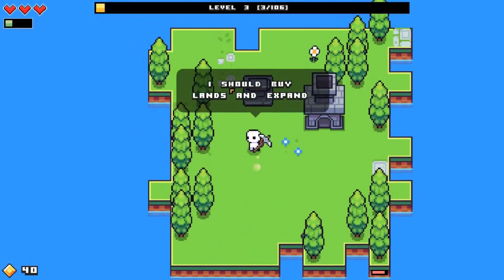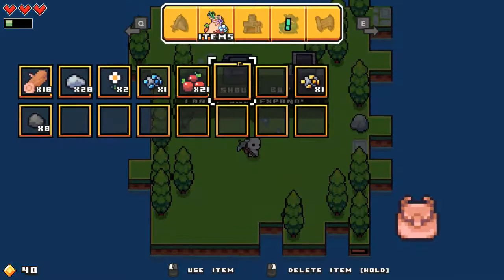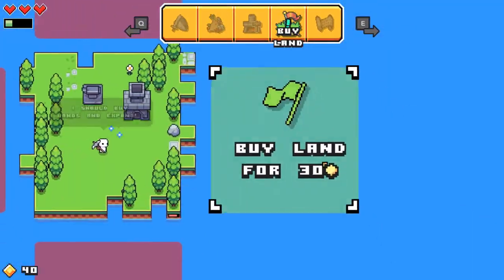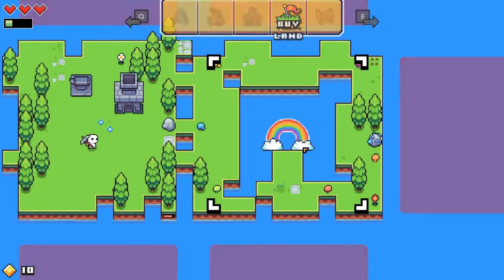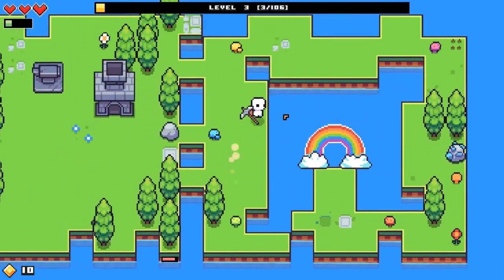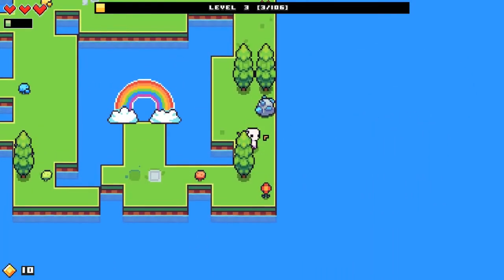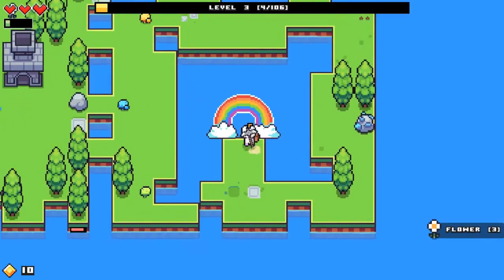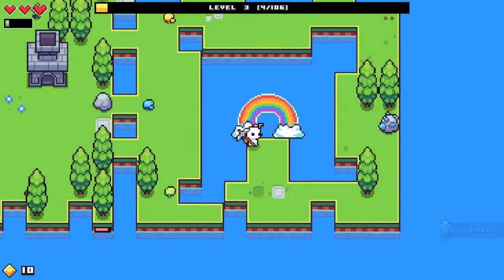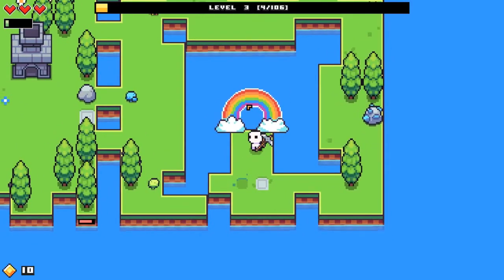We got more gold. I should buy land — that's what I was going to do. Oh my god, a rainbow! We opened something new, cool. What was that? What's it doing? I thought I got damaged for a second. I don't know what we can do with this rainbow — can you tell me in the comments?